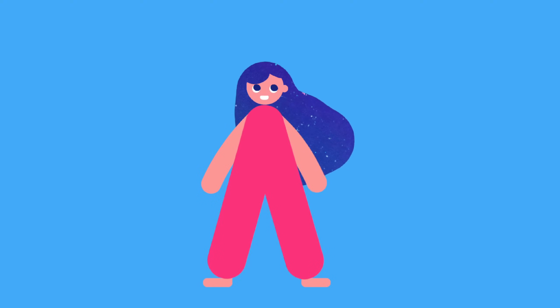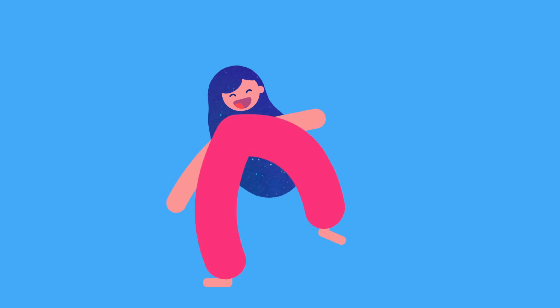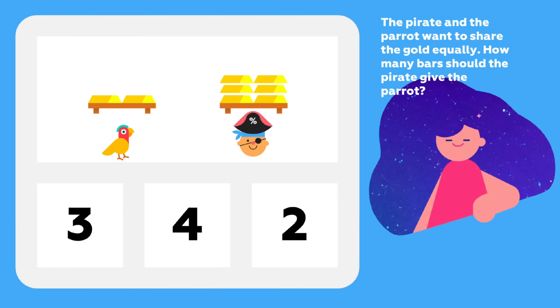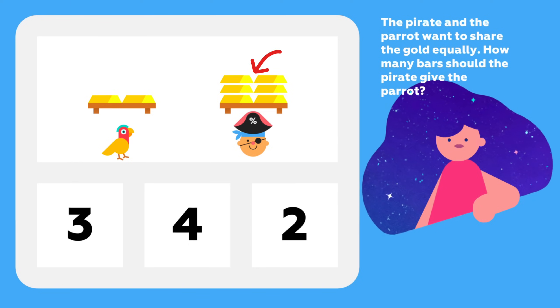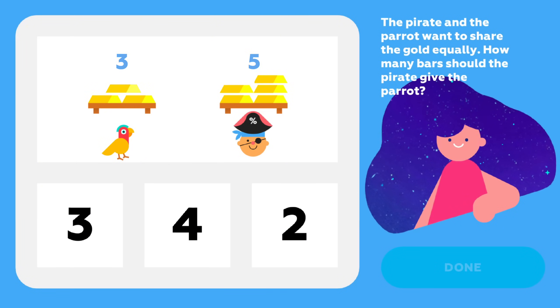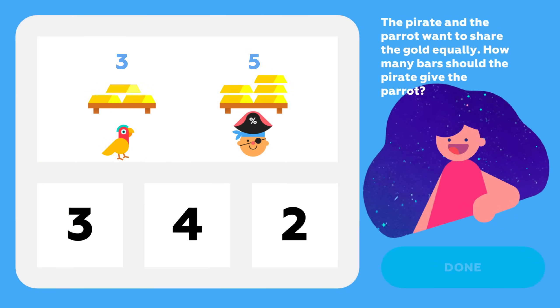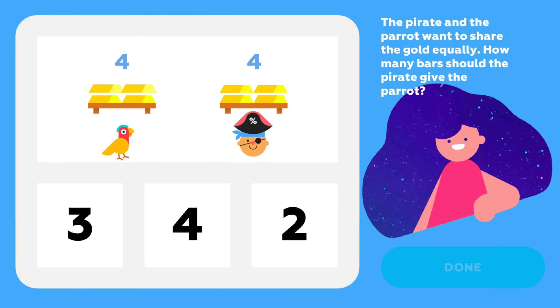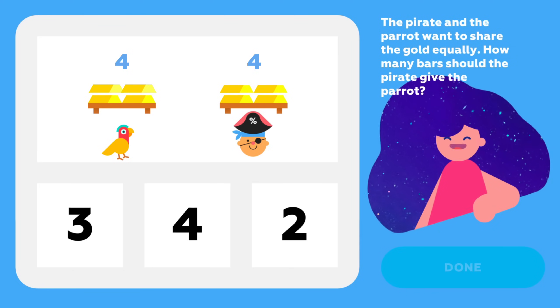And now it's puzzle time. Let's go! Pirate and the parrot want to share the gold equally. How many bars should the pirate give the parrot? If the pirate gives the parrot one gold bar, the pirate will have 5 left and the parrot will have 3. If he gives 2 gold bars, the pirate will have 4 and the parrot will have 4.